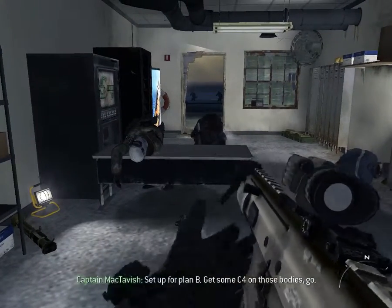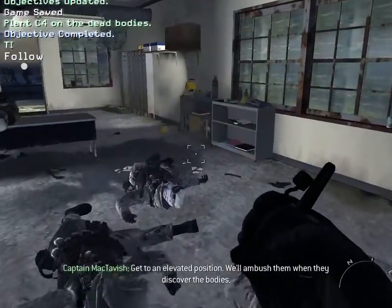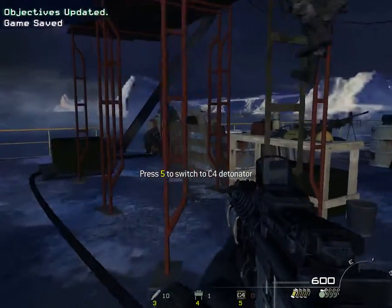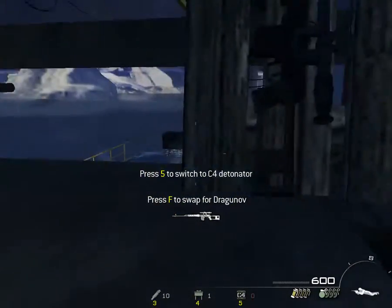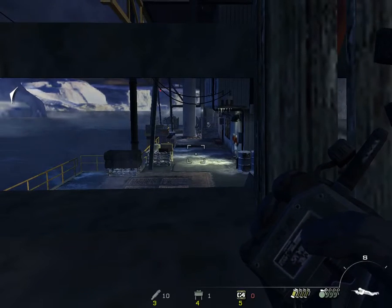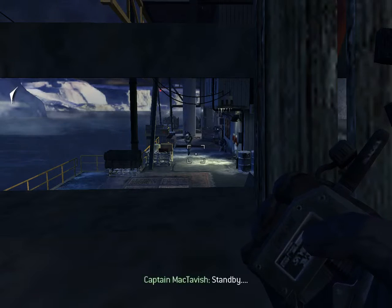Set up for Plan B. Get some C4 on those bodies. Go. C4 placed, sir. Get to an elevated position. We'll ambush them when they discover the bodies. There's a patrol. Hold your fire until they're closer. Stand by. Stand by. Stand by.